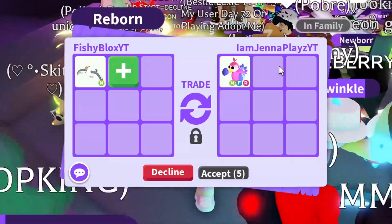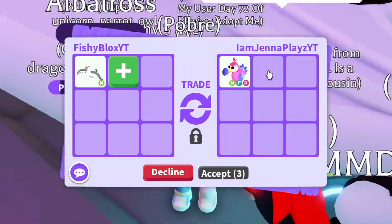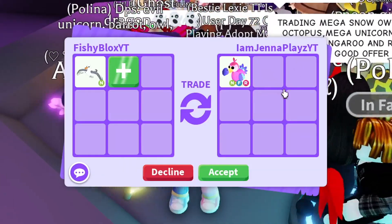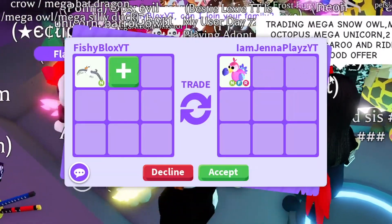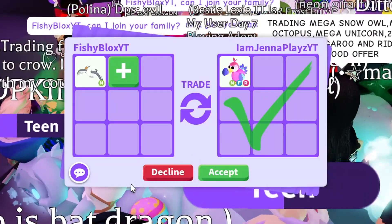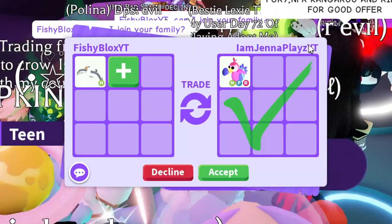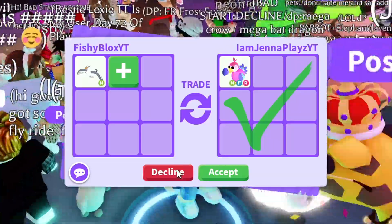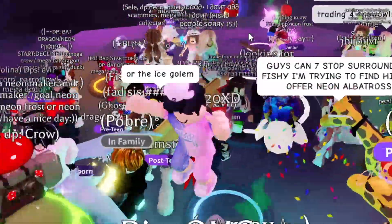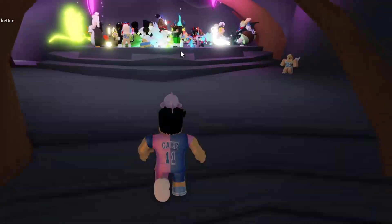If they're still in the server I will do the pink cat trade right now. We have Jenna Plays YT with the neon fly ride dodo bird — that could also be a good offer. If they add a little bit more I'll do it, but I think that might be it, so I'm gonna decline for now. Yeah, they hit accept — that's not a bad offer by Jenna. I do love the offer, Jenna, but I'm so indecisive right now. I feel bad declining so many good offers.